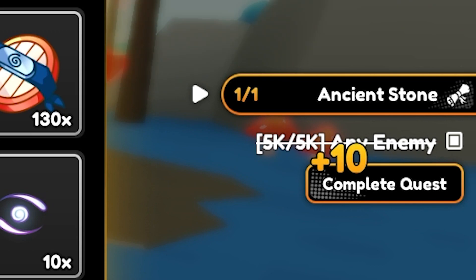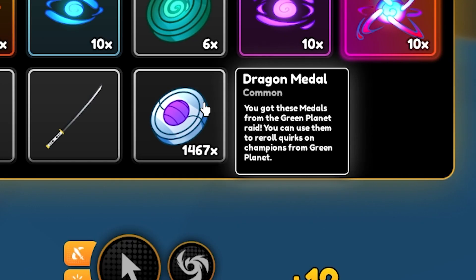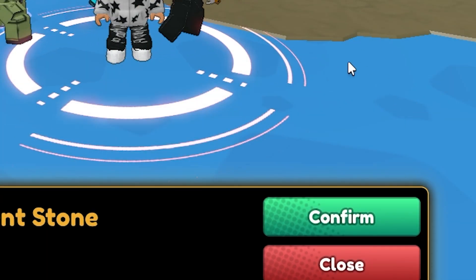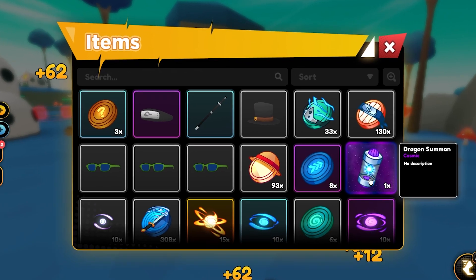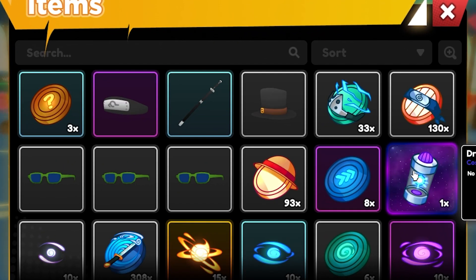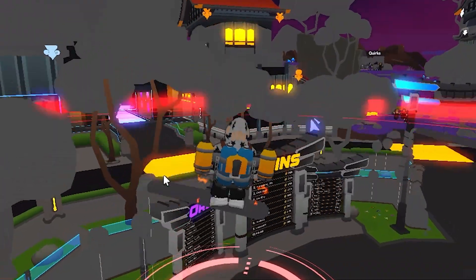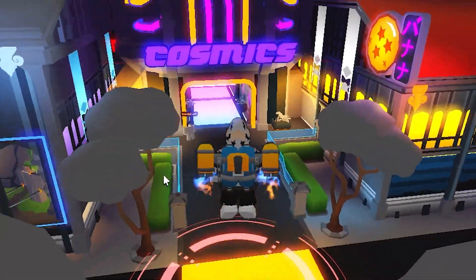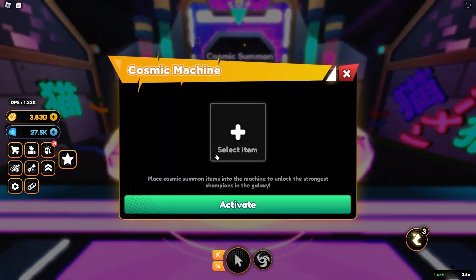Are you guys ready? As you can see, we also got 1,500 rerolls for this world. Let's go ahead and claim this quest. We've got a dragon summon and a cosmic — this is what you get from opening eggs. Then you go ahead and make your way to Champion City and go on over to the cosmic's machine right here.